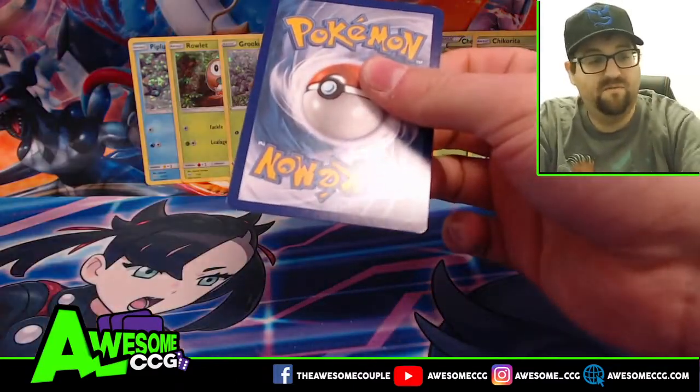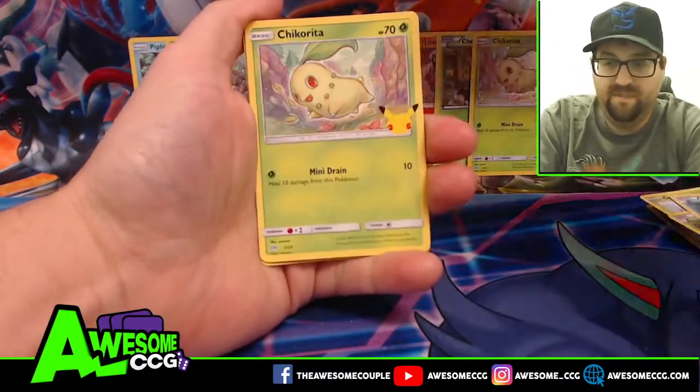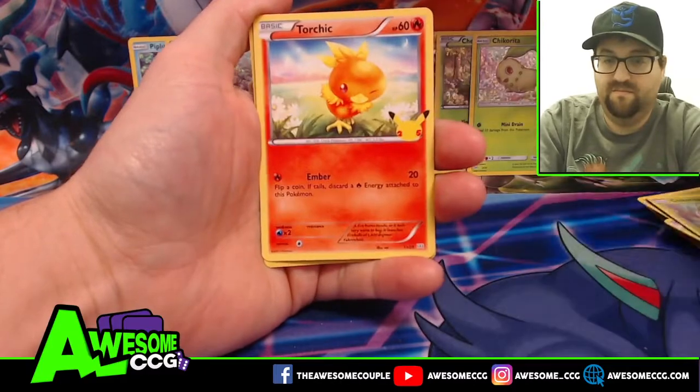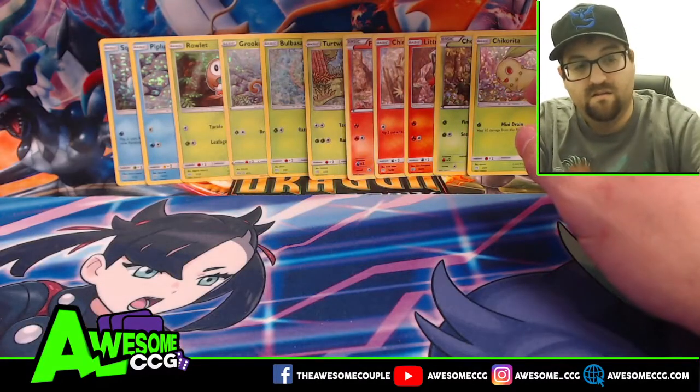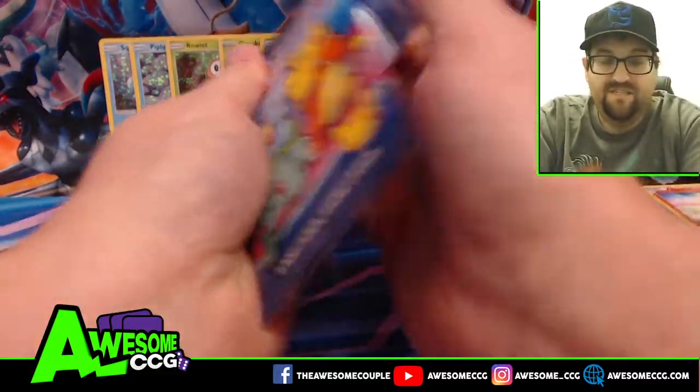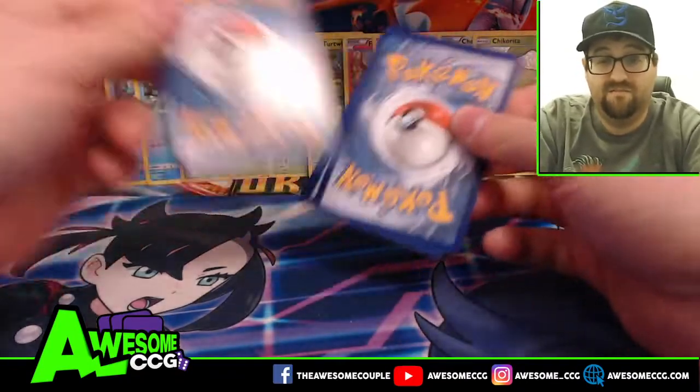Pack eleven: Piplup, Chikorita, Torchic, and Squirtle — again. Three packs to go and still no duplicates — I can't believe it, this is wonderful.